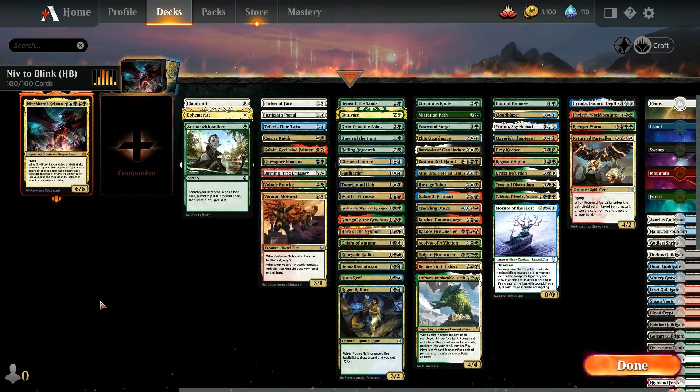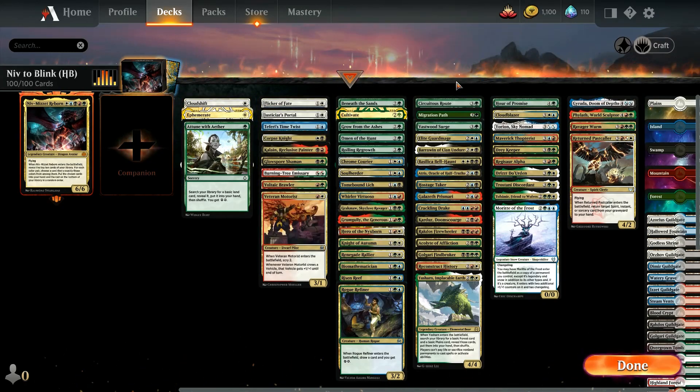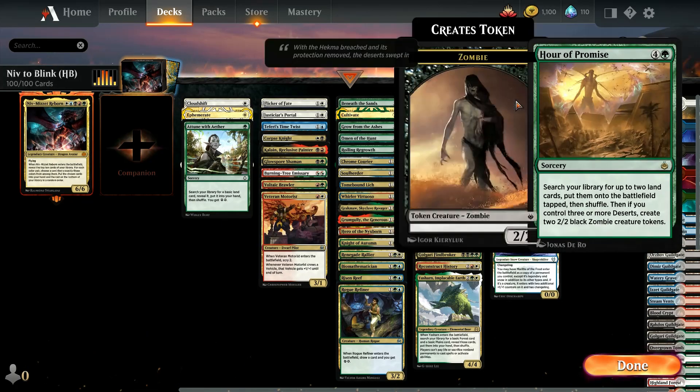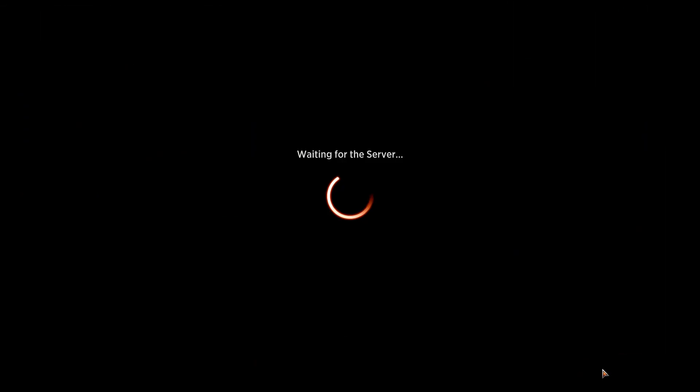Can we make a blink deck - five color blink - work in Historic Brawl? It is one of the most successful archetypes in Commander. We're using a few non-double color cards and these blink cards. Notable thing since the last video: we finally got a rare wildcard, so we got out of Promise to try and hit the Field of the Dead / World Tree combo. The rest of the deck is basically ETB creatures and ways to buy them back with blinking effects.